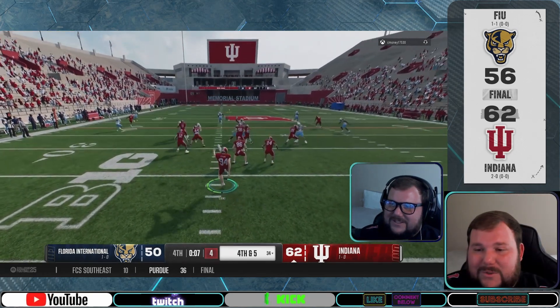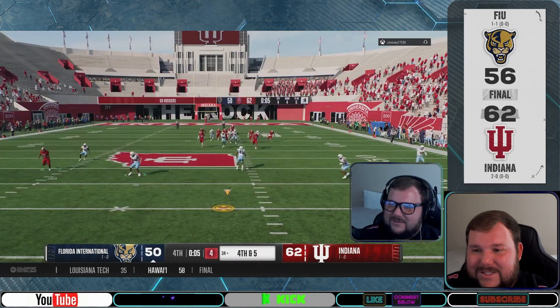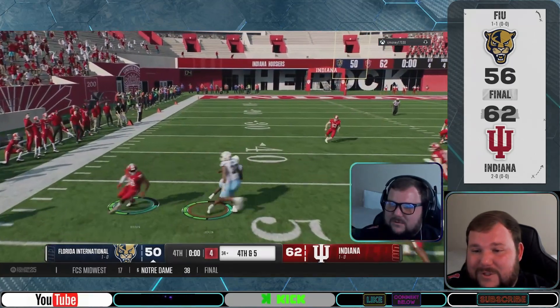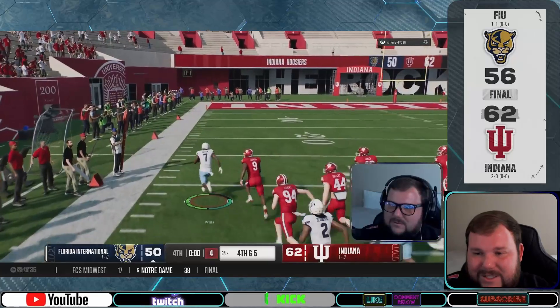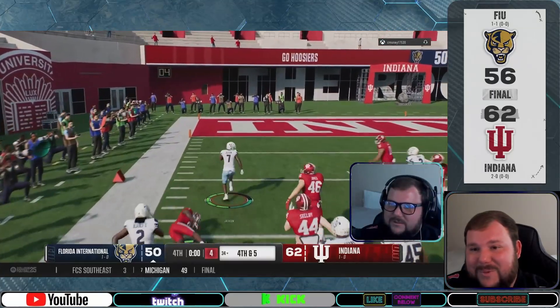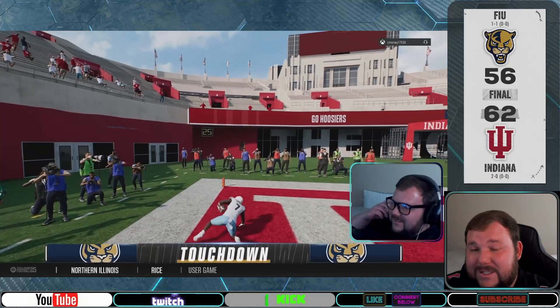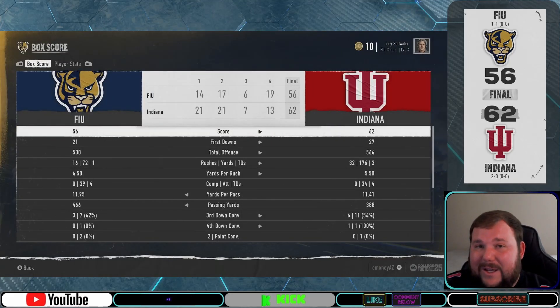Once the game was well out of reach, Chet punted with less than 10 seconds left, and Cameron's returner took it to the house for his second return of the day. But unfortunately it didn't matter, as Chet's Indiana Hoosiers took down Cameron's FIU Panthers 62 to 56, ending Cameron's predicted undefeated season at just one game.